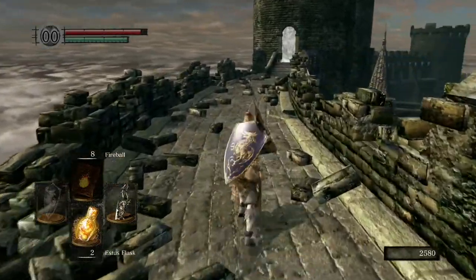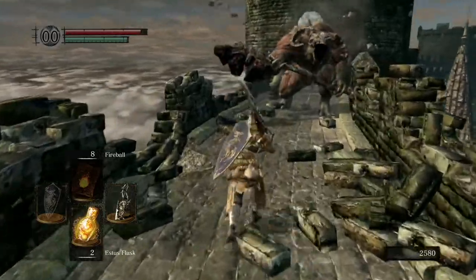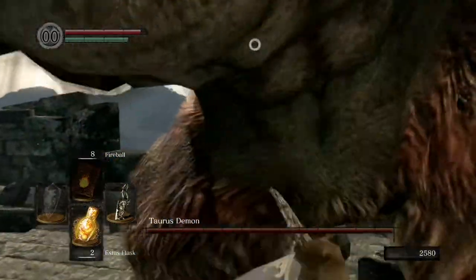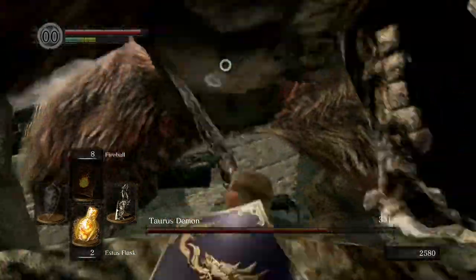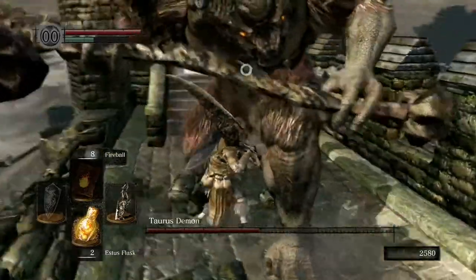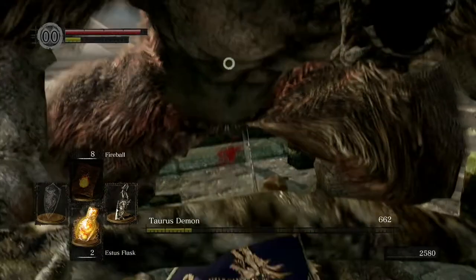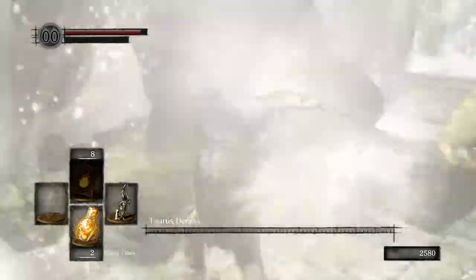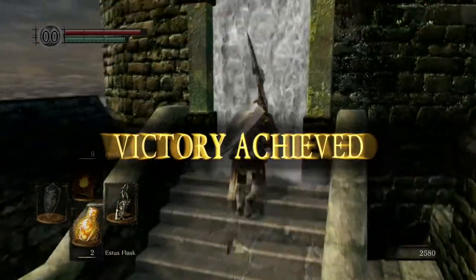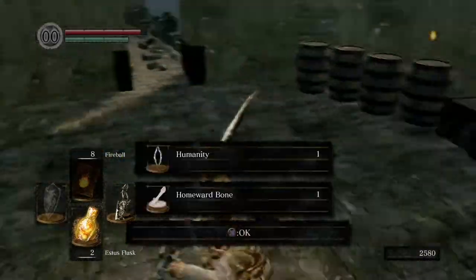Keep your two-handed Gravelord Sword. A few thrust attacks should kill the boss — he'll normally stagger after two. Block, wait for him to attack, then thrust him twice. Just dagger him — only four thrusts and he's dead. That's the first boss defeated. Head through the fog gate afterwards.